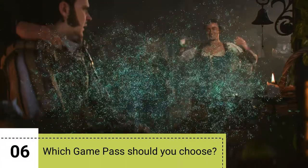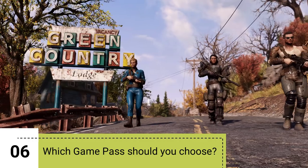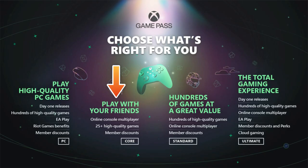So which Game Pass plan should you choose? If you're a multiplayer console gamer, go for Core. PC players, opt for PC Game Pass. If you're sticking to consoles and want a vast library, Game Pass Standard is a good bet. And for the ultimate gaming experience across platforms where you can get everything, Game Pass Ultimate is the one to go for.